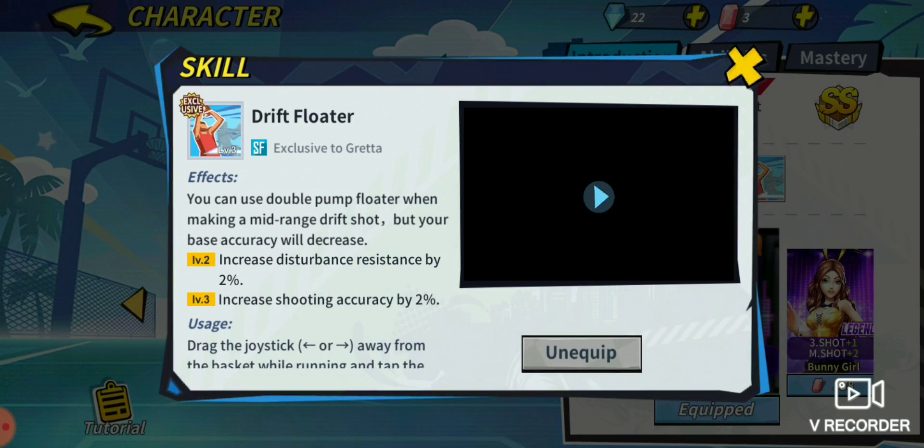We're looking at Drift Floater. This is basically an alternative to using your drift mid shot. It makes it so you're doing something similar to a double pump inside the key, except you are inside the mid-range area doing a drift shot. At level 2, disturbance resistance plus 2%. At level 3, shooting accuracy plus 2%. This is really gonna come in handy — if you've been destroying them with regular drift mid shots the entire game, once you switch it up into a drift floater, they will not see it coming.